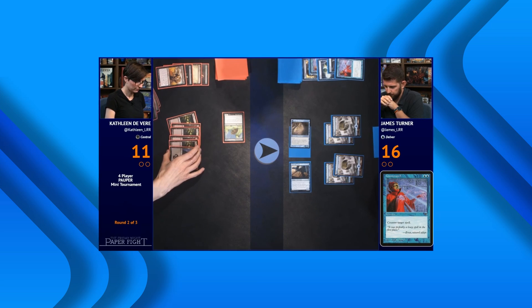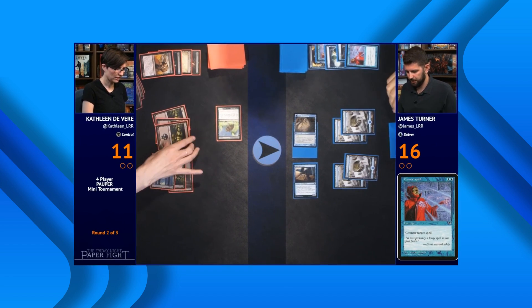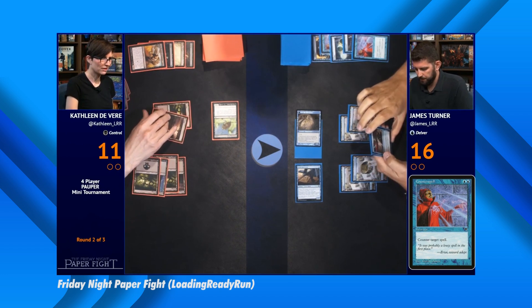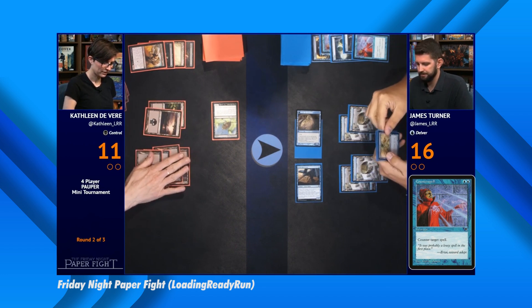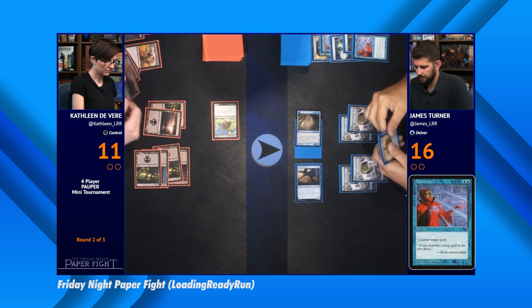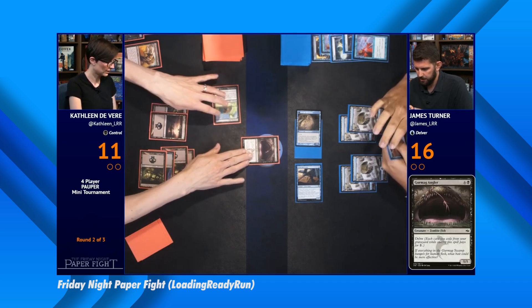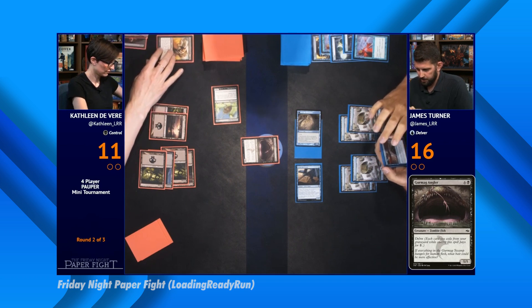Mono Black Control is a Pauper favorite of mine, and if you've never seen it in action, there's a great Friday Night Paper Fight where the Loading Ready Run gang plays Pauper. Kathleen is not only piloting Mono Black, but she's piloting this exact list. I'll link that video in the description, and I suggest you check it out.